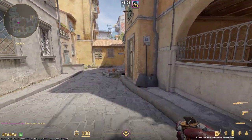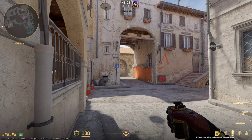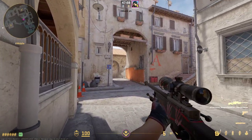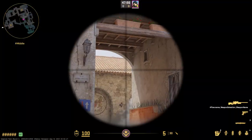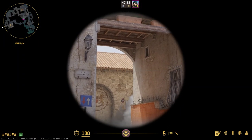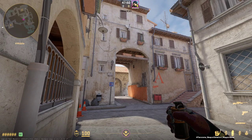The other one that's a little bit easier but also safer to throw is where you just go into right here. The only problem is you can be peeked by mid. But then you just aim around about this roof — a little bit up from the edge of the roof, around here — and then just throw.